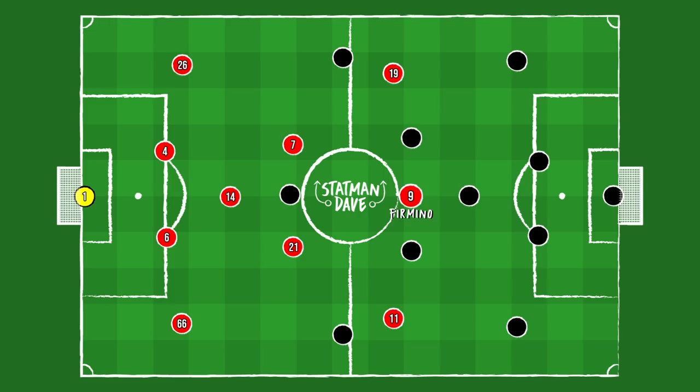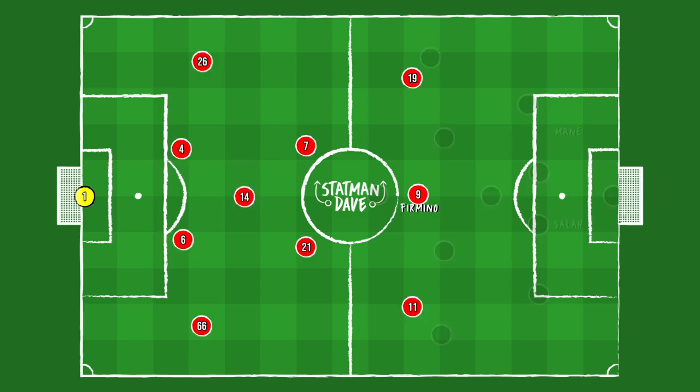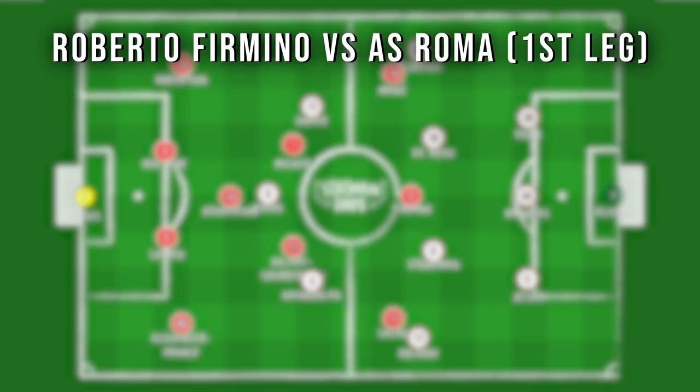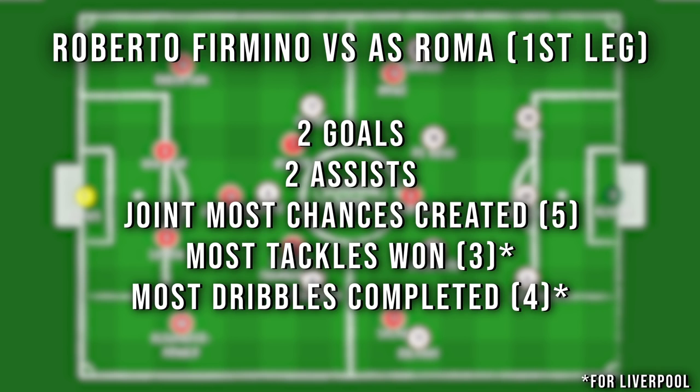Firmino is the guy that links everything together. Liverpool's shape is a 4-3-3, but does drop to a 4-4-2 diamond either when they're in possession or looking to break. The key part of the attack is the first pass to Firmino's feet — with his good first touch and excellent ball control, Firmino can turn in an instant before playing the likes of Sadio Mané or Mo Salah in behind the defence. There's a lot of pace out wide and it's Firmino linking the attacks. Firmino's greatest performance so far for Klopp's Liverpool came in the Champions League semi-final against Roma — it was the perfect defensive false nine display. He scored two goals, grabbed two assists, created the joint-most chances on the pitch, won the most tackles for Liverpool and completed the most dribbles for the Reds.